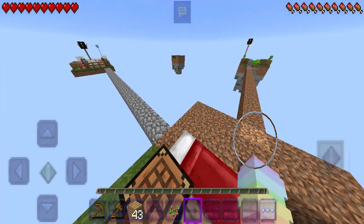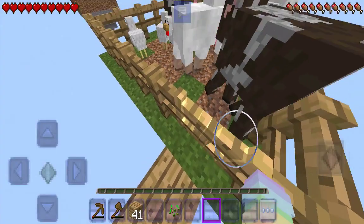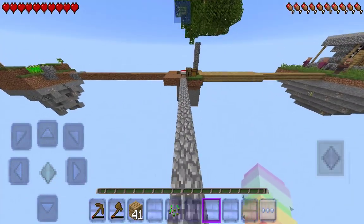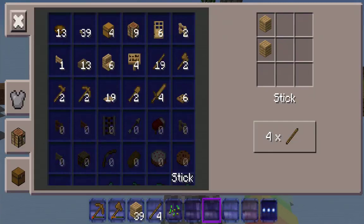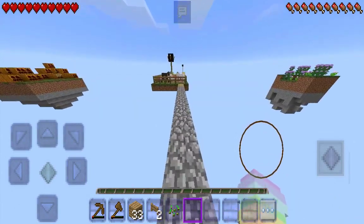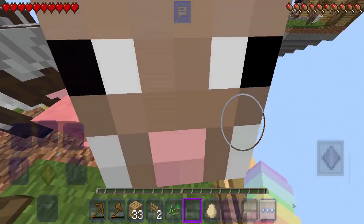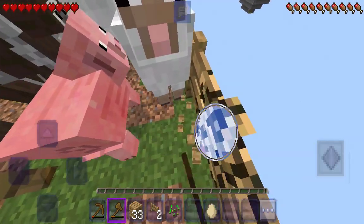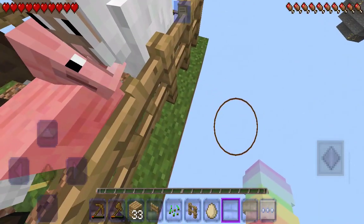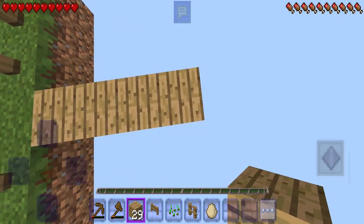Now we can build over to the other islands. I really want to go to the flower place, but first let's deal with the risk of dying. I somehow put a trapdoor here — don't ask how. We need some oak fence gates on the side so animals don't fall off the edge. Nobody come close to this edge until I say so! I am on the risk of dying, so hold onto your seat belts — we're taking off to a very dangerous place right there.